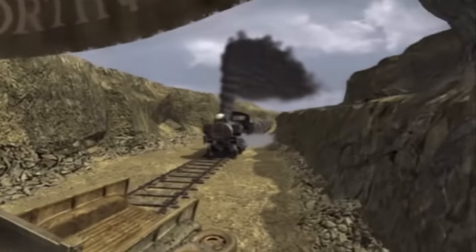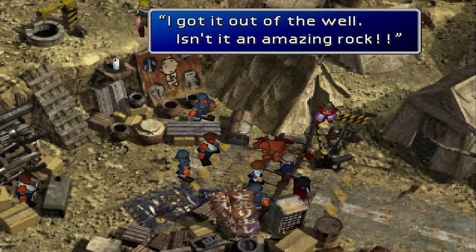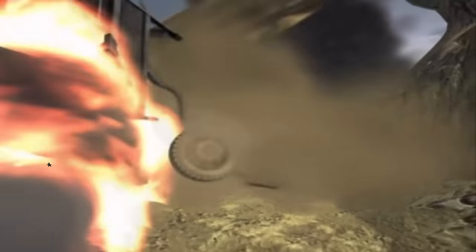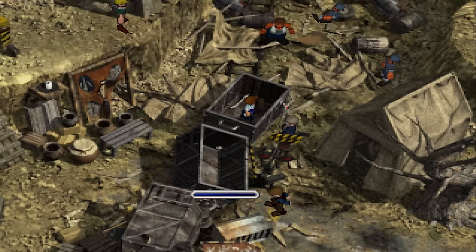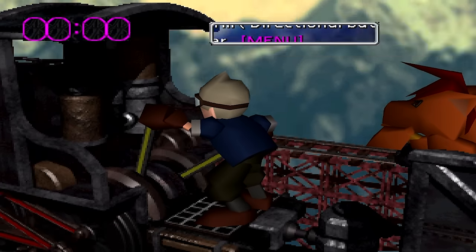Ultima. During the Huge Materia Train event, if you succeed in stopping the train, the little boy will give you the Ultima Materia for free. If you get on the train but fail to stop it, you can still get the Ultima Materia by paying the boy 50,000 gil. If you failed to even catch up to the train, then the Ultima Materia is lost.